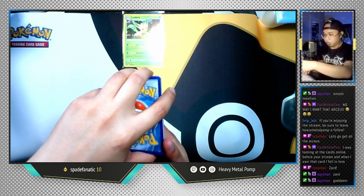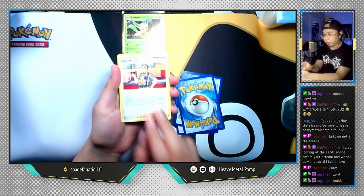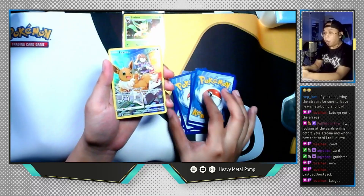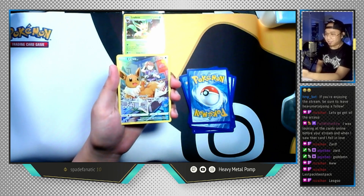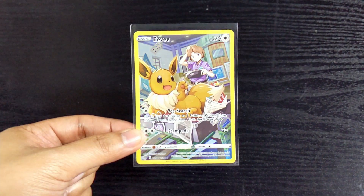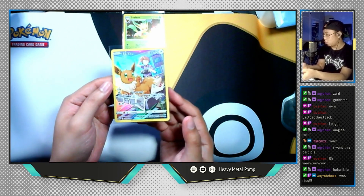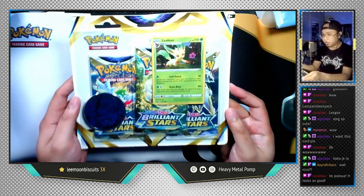Last pack from the first Leafeon blister — let's see if Shaman will bless us. Grass Energy, Hunting Gloves, Vibrava, Cafe Master, Clefairy, Cherubi, Corphish, Golett... and then — Eevee character art! This is so cool, so cute, and Bill is on it too — oh my god. The last card is Mawile non-holographic, but the Eevee though — very nice! Pretty appropriate to pull it in an Eeveelution blister set.